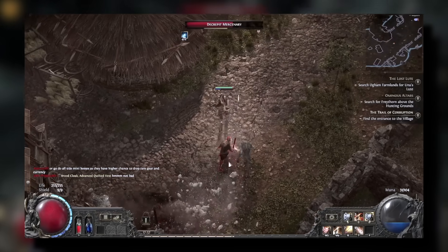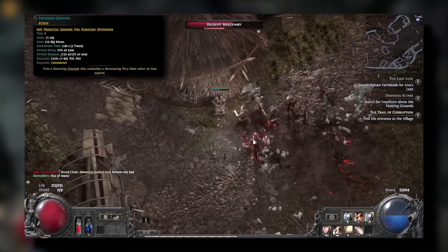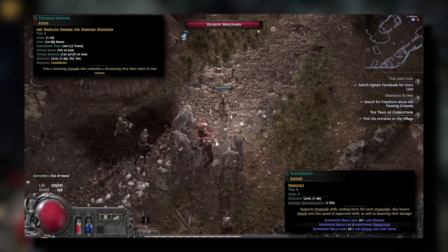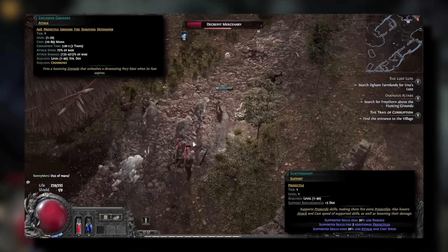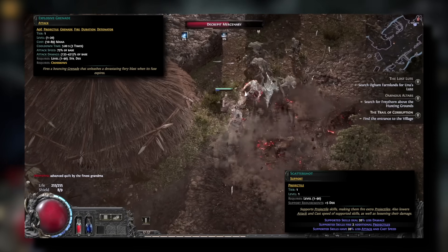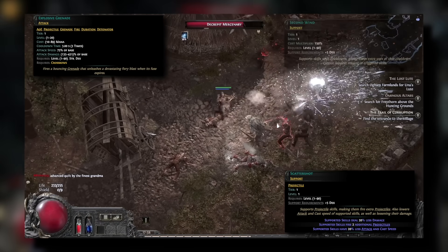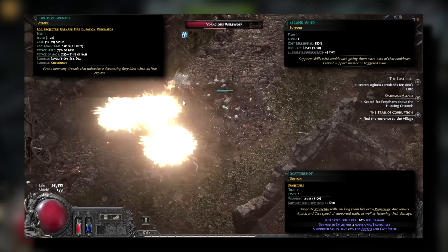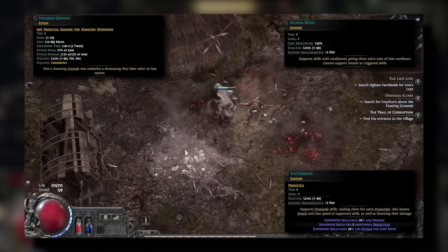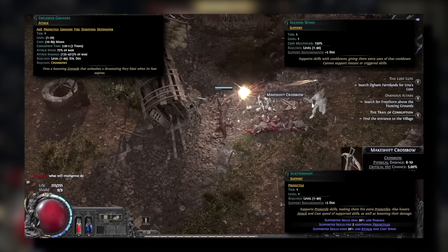The next skill you want to unlock is Explosive Grenade, which fires out a bouncing grenade that detonates after a short duration. For the early levels, you quickly want to attach Scattershot to this grenade so you can fire out 3 grenades instead of 1 when you use it. This quickly becomes our main form of AOE damage for the majority of the early levels — we freeze and slow enemies with Permafrost Bolts, then use Explosive Grenade to blow them up. The second support gem you want to add to Explosive Grenades is Second Wind, which doubles the number of charges from 3 to 6. The recharge time does go up, but that doesn't matter too much because 6 grenades each firing 3 shots due to Scattershot should wipe out most of the battlefield.